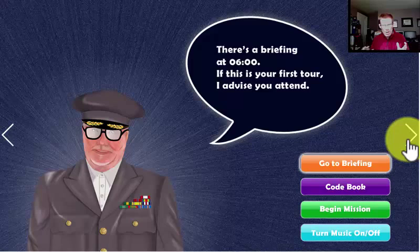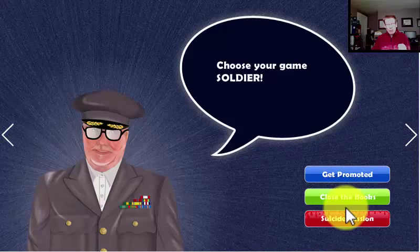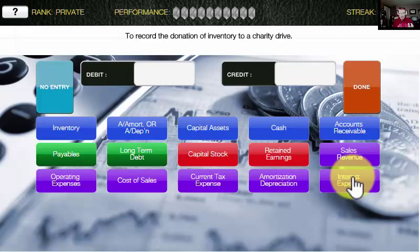So let's dive in and play a mission. We've got three choices: Get Promoted, Close the Book, or Suicide Mission. As much as I'd like to take you on the suicide mission, I don't have time — that one takes about a half an hour to play. So we're gonna play Get Promoted. Starting with our rank of private. We've got to answer ten questions in this game in order to get promoted. The way you play is to read the journal entry at the top and then select the debits and credits that would answer that journal entry.